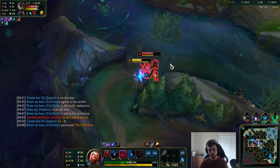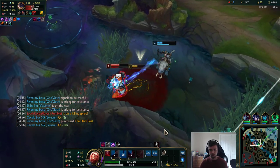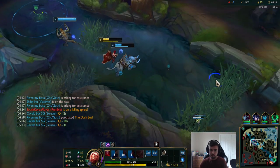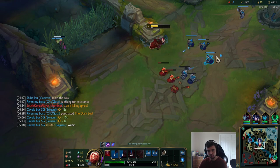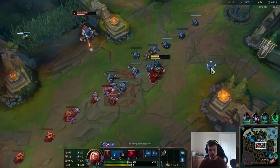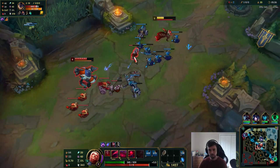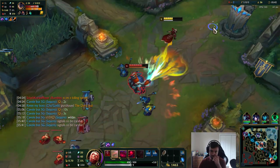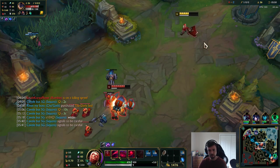Oh well, I was able to kill him. I still have pool available. I should have just gone for Rumble rather than going for Ornn — I'm not even sure I would have had enough damage to kill him to be honest. There's no way I could really stop him from shoving so I'm just going to let him shove me in and maybe CS under tower.